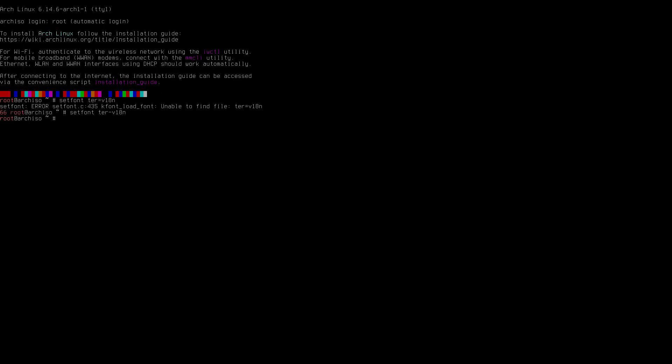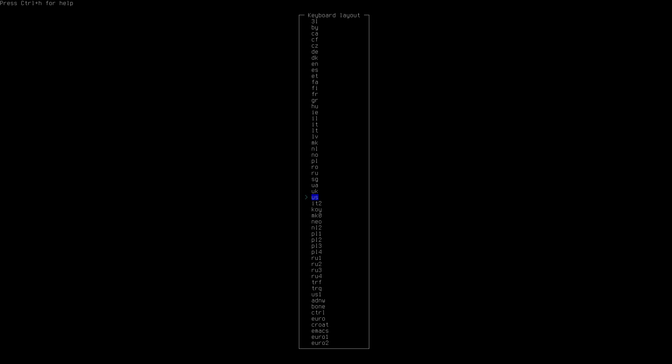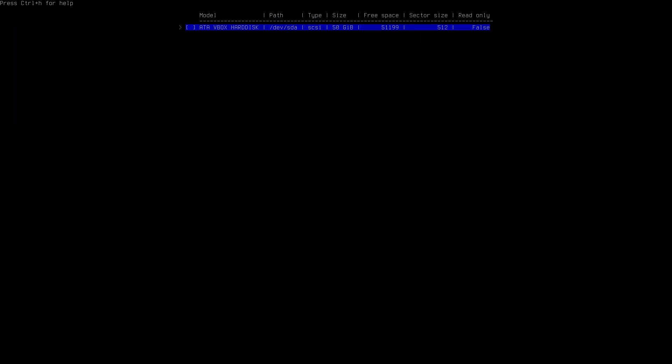All right, let's make — setfont ter minus v18 — let's try that with a minus. Hopefully you see that better. You figure out what loadkeys you need for your keyboard; for me it's latin1. Then arch-install. On the arch install website you can find your lines, but this is easy: locales, slash not backslash, be latin, mirrors slash sweden. I've made many videos like these, so have a look if you want more explanations.